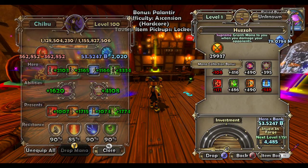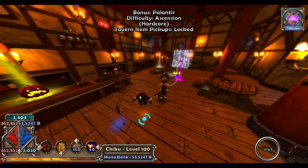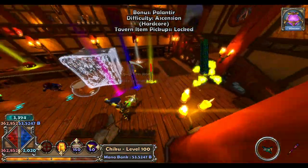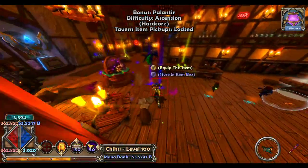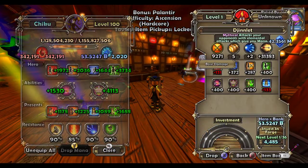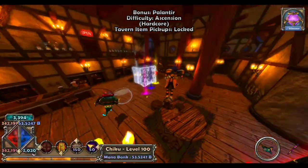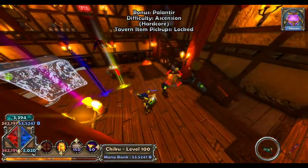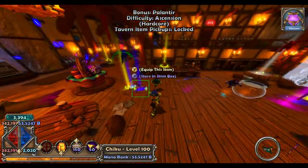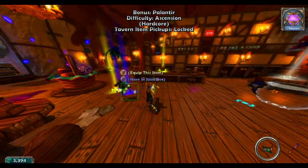Genies grant mana to you when you damage things — they don't attack things themselves, but if you attack, they give you mana. This other one actually attacks and then gives you mana, so it does all the work for you: it does damage and gives you mana. Pretty good, though it doesn't give you as much mana as the genie does.